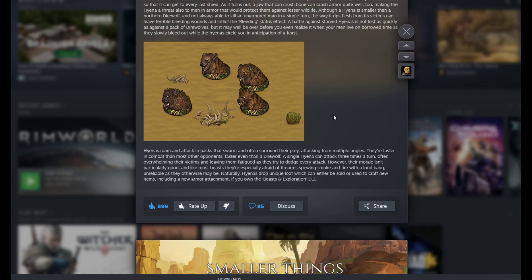Naturally, hyenas drop unique loot which can either be sold or used to craft new items, including a new armor attachment if you own the Beasts and Exploration DLC.